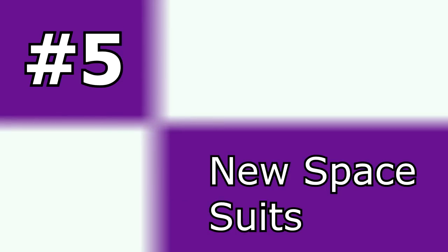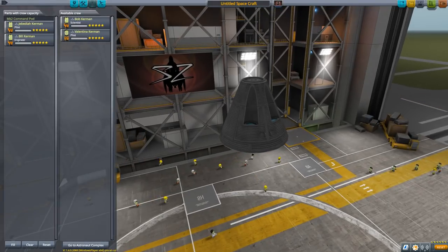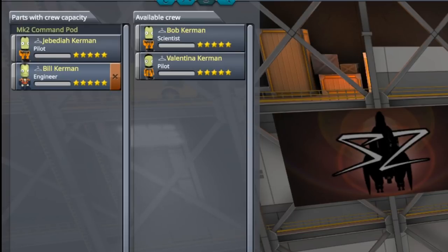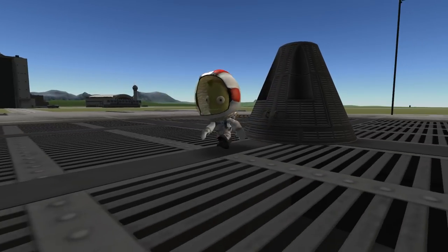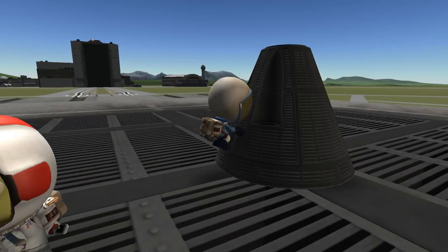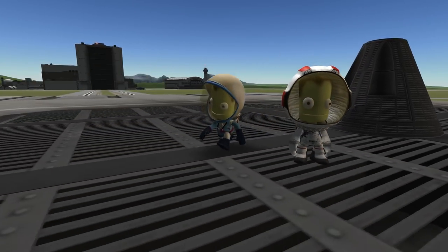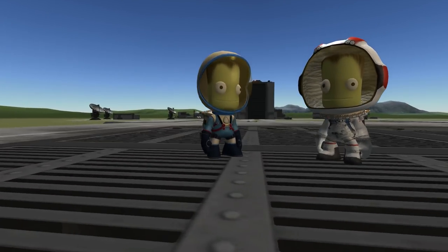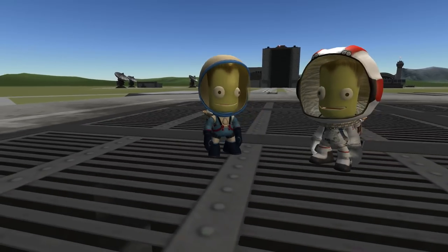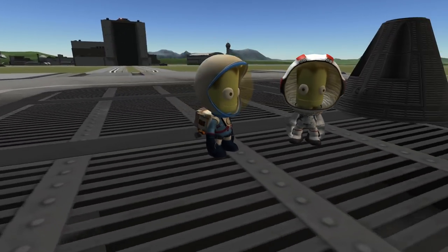Number 5: New Spacesuits. The gang has gotten a new wardrobe. If you click on the coat hanger icon next to your Kerbal before launch, you can select the classic white spacesuit, which is of course NASA inspired, or a new variant modeled more on the Russian spacesuits. These are completely new models, not just a new texture. One might assume that this could offer modders the opportunity to expand on that and give us completely different looking crew members one day — maybe almost human-looking characters for a realism overhaul.